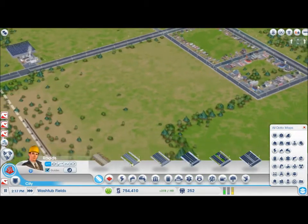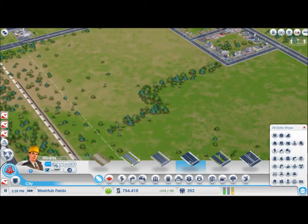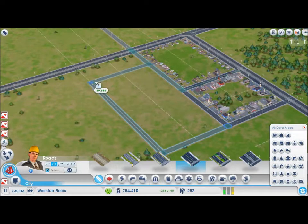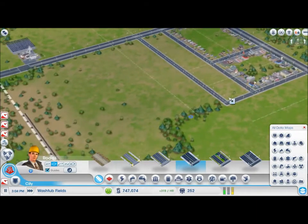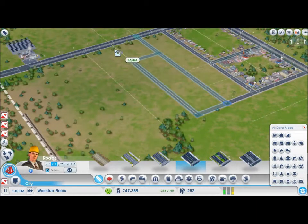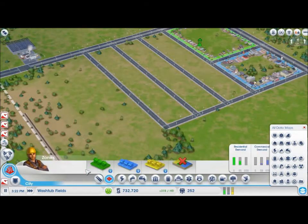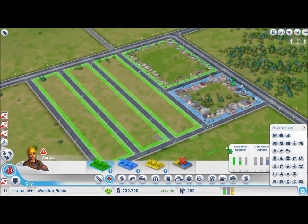I'm going to actually create quite a large residential area in this corner of the city. I'm going to create it out of nice blocks. That's far too wide. Or is it? Nope, that'll be about right for a city block. I'm going to put three of these in because we've got a lot of money, and I'm going to make them all into residential zones. Because we desperately, desperately need residences for our city. That should get some people moving in.